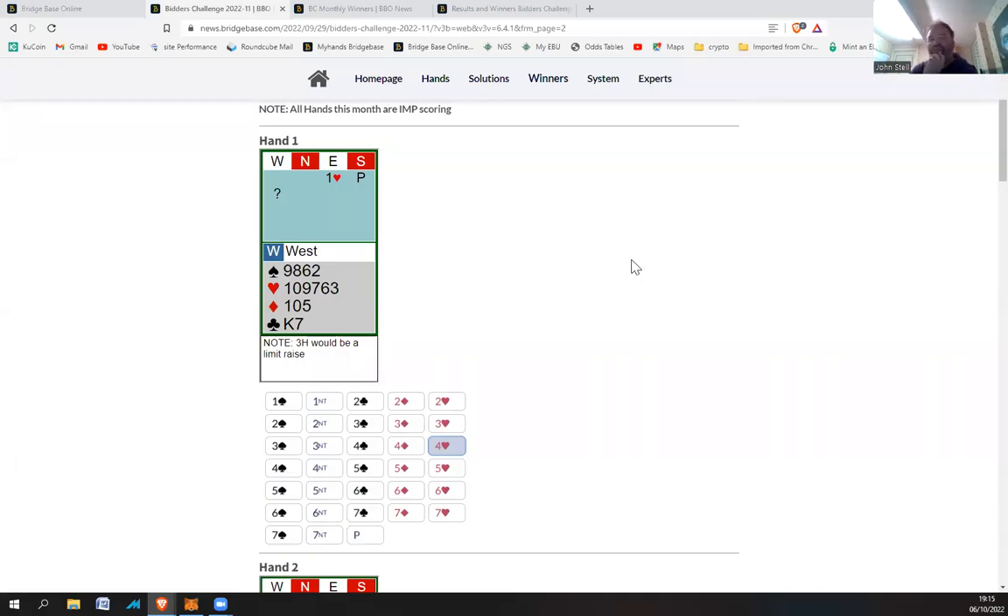I've just remembered to turn the recording on. So on this hand I've decided to bid four hearts. This is IMP scoring. On hand one, partner's opened one heart and I've got a lot of rubbish but a full card spade suit. I could bid a spade, but a bit of space stops them bidding four spades. If I bid one heart and then four hearts, they might bid four spades. So it's just the practical bid - four hearts, like a preemptive bid.